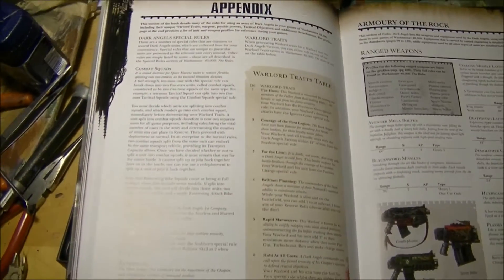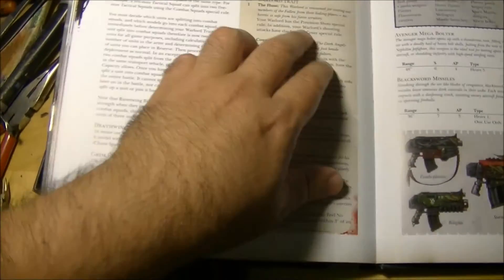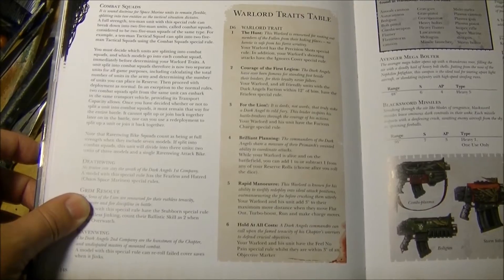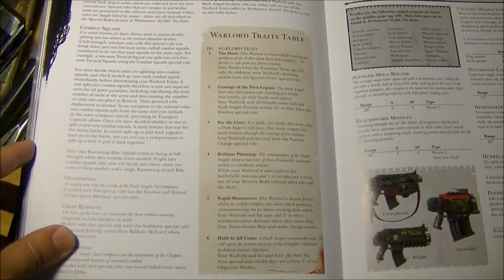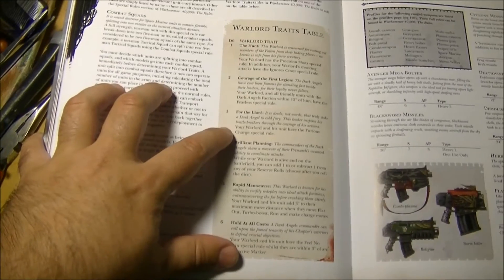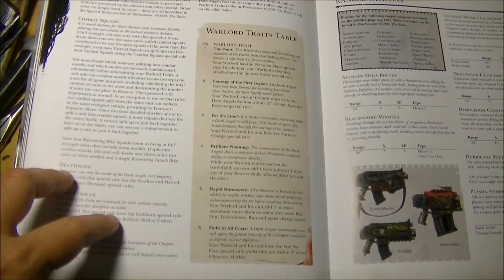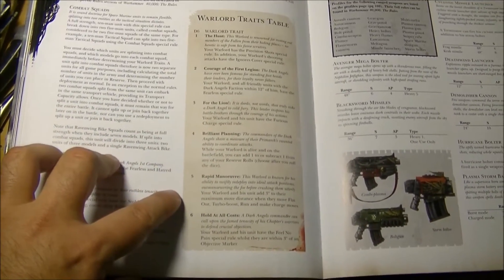The Warlord Traits — I won't go into all the details but they look quite interesting. I think I will do a second video as this is getting too long. The traits are: your Warlord has Precision Shots, and in addition your Warlord's shooting attacks have the Ignore Cover special rule; your Warlord and all friendly Dark Angels units within 12 inches have the Fearless special rule — almost useless; your Warlord and his unit have Furious Charge — good for close combat, especially combined with the Deathwing; while your Warlord is alive, you can add or subtract one from your Reserve rolls — very tactical; your Warlord and his unit add three inches to their maximum move distance when moving Flat Out, running, or making charge moves — very good; and your Warlord and his unit have Feel No Pain while they are within an objective — also very good.